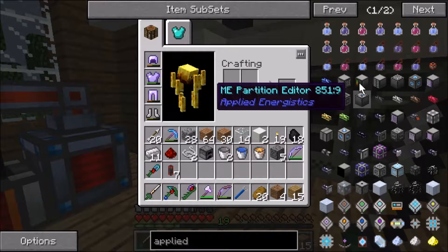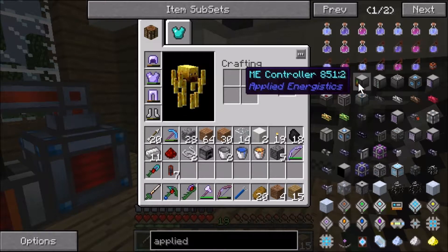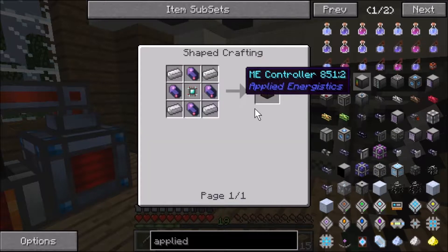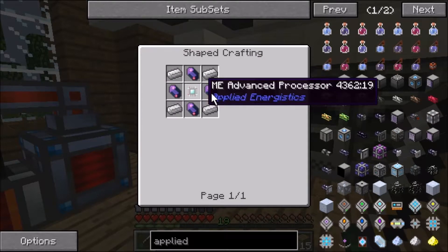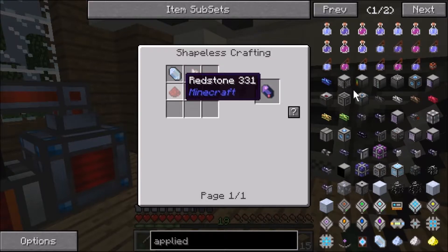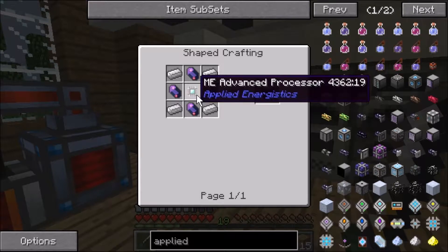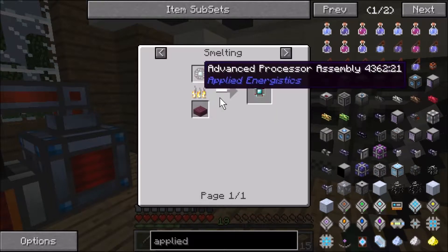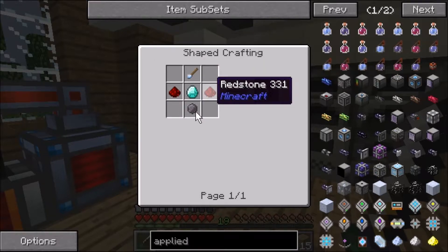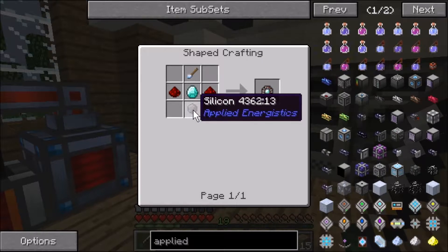We can make the controller first. I'm not gonna do all the crafting recipes because they're kind of boring. It's pretty easy — just these fluix crystals and some iron. What the hell is this advanced processor assembly? Oh, that ain't even bad. What the hell is a silicone?